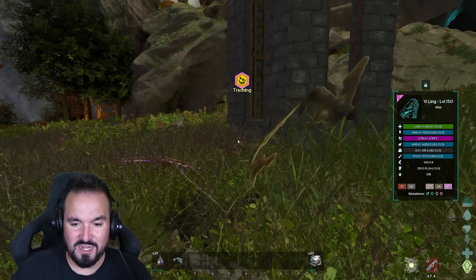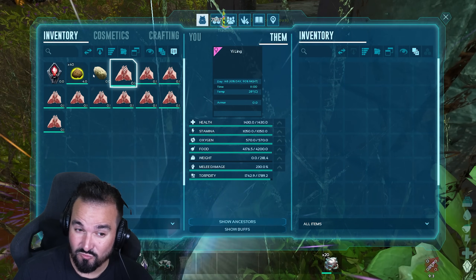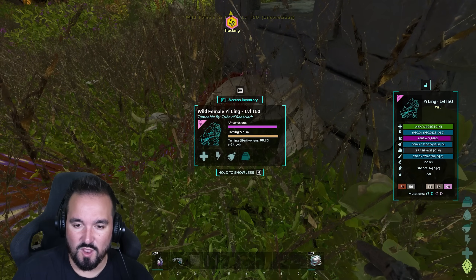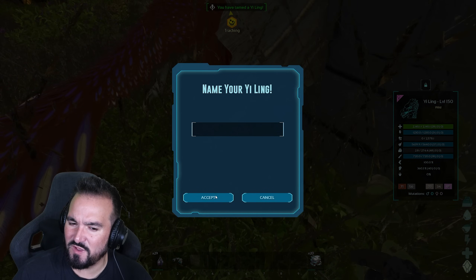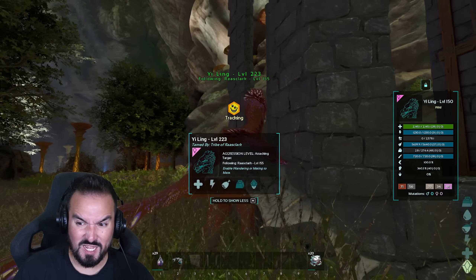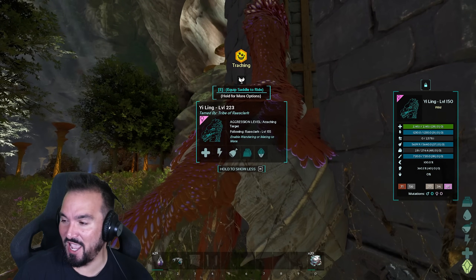Now, taming it — if you can, make exceptional kibble. The taming effectiveness on 1x rates can really plummet with mutton. Exceptional kibble is its preferred food: 12 kibble with a 98.5% effectiveness. Came out at level 223. Not bad. 40 melee — that's a good melee. That's a good base melee.